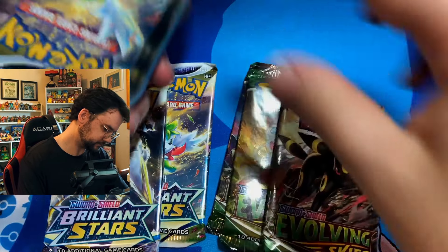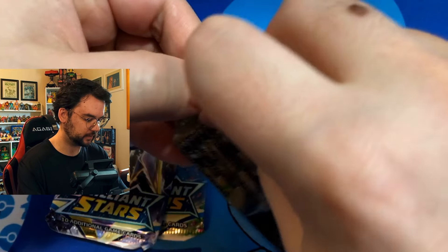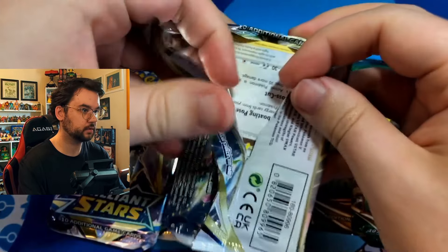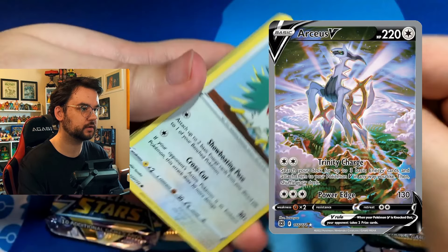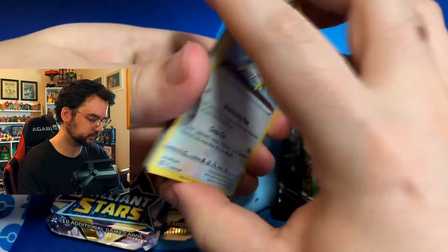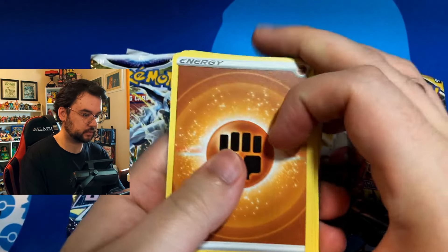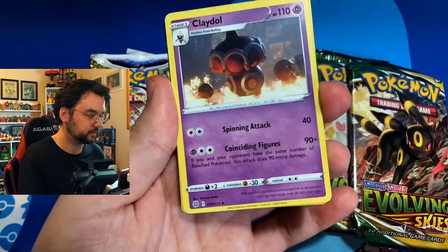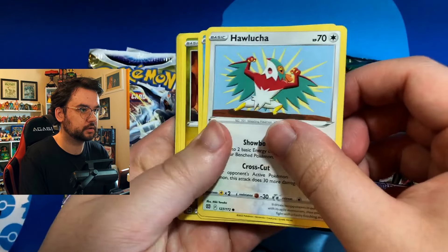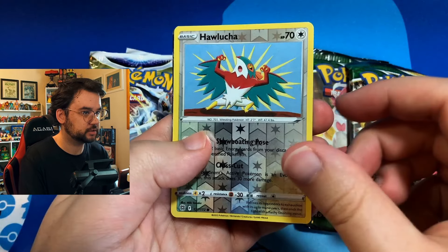All right, now the Umbreon pack. Let's see if we got four Brilliant Stars here. I've never pulled that Arceus alt art, and Brilliant Stars. Cards we're seeing: Tropius, Morgrim, Claydol, Hawlucha, Weasel, Gible, Trapinch, Castform, Hawlucha, Naraiki. Thought that looked like a regular V card.